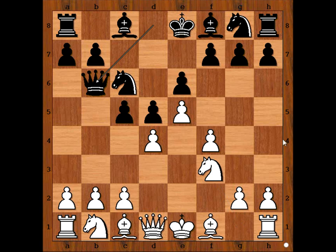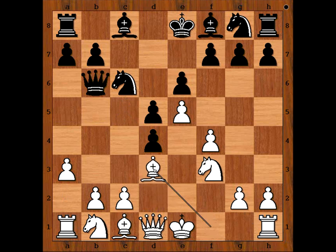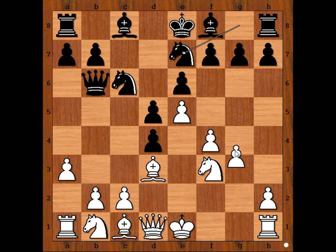Pressure is on the pawn on d4. It is white to move. c3 comes to mind. Instead, white played a3. c takes on d4 and black is a pawn up. Bishop to d3, knight from g to e7, g4.